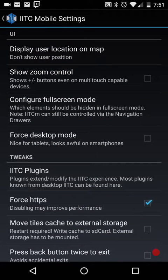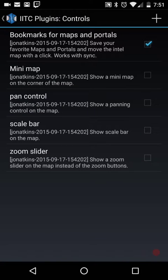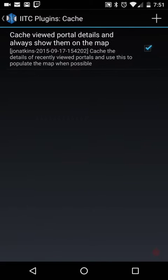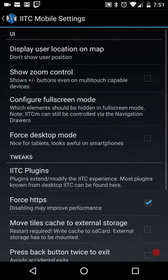Settings is hopefully already set. And then IITC plugins — I honestly have no idea where... wow, there it is. Bookmarks for maps and portals. Nailed it, right under controls. Controls — bookmarks for maps and portals. So make sure you get that one added on.